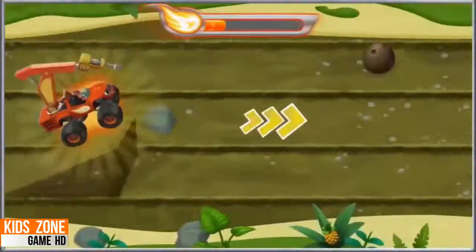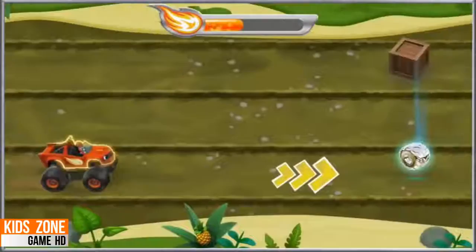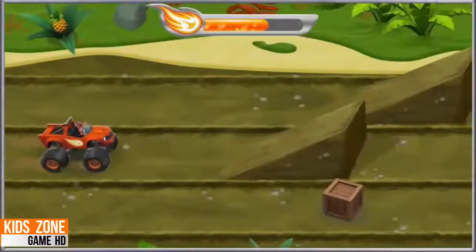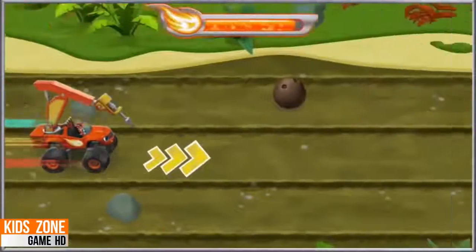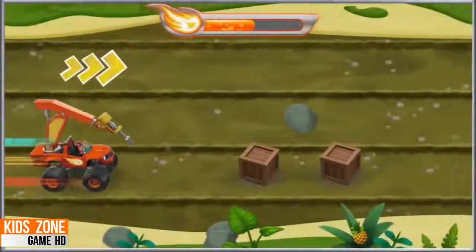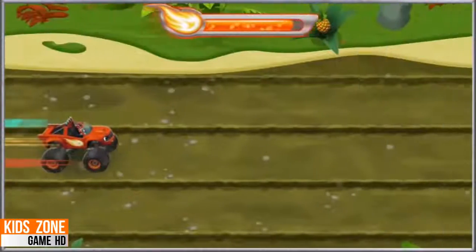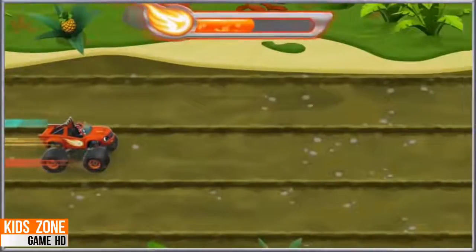Remember to keep collecting silver tires and gears along the way. Yes! Awesome! Up here! Let's go help Zeg! I'm a jump-loving monster machine! Woo-hoo! Here we go! Remember to keep collecting silver tires and gears along the way. Awesome! I think I see Zeg up ahead! And a ramp! Press the right arrow key for blazing speed.